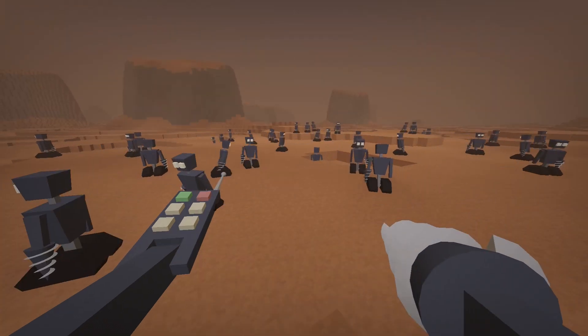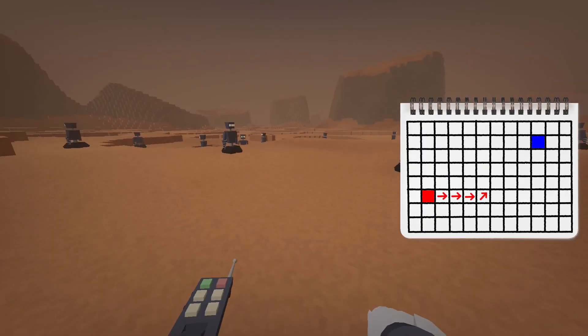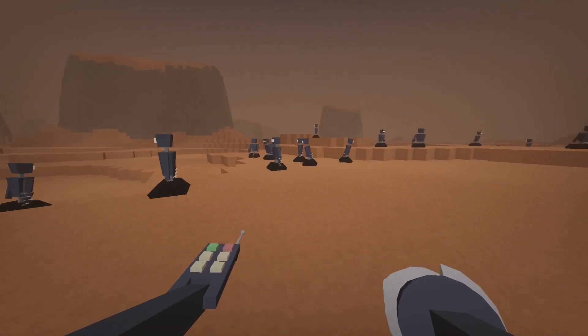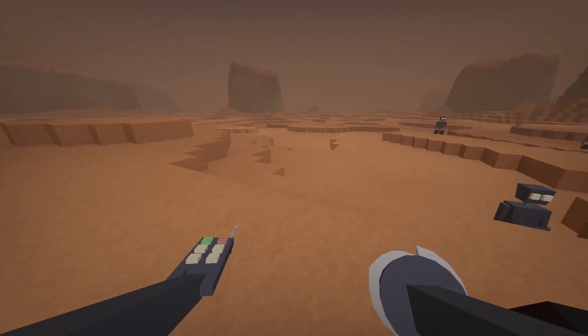The first one is to make pathfinding bidirectional. While trying to find the path from the source to the target block, I simultaneously try to find the path from the target towards the source block. This improves things a lot in cases when the target block cannot be reached, like in a closed room or on top of a mountain.